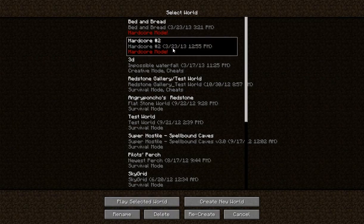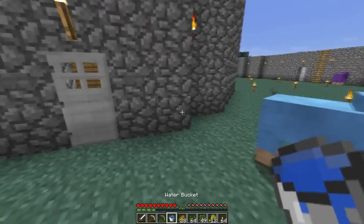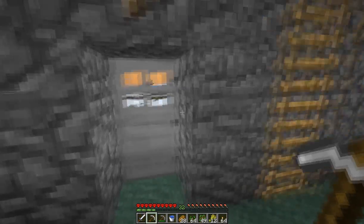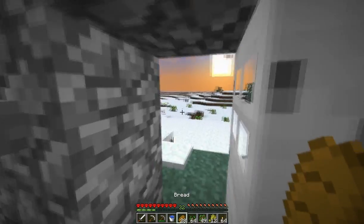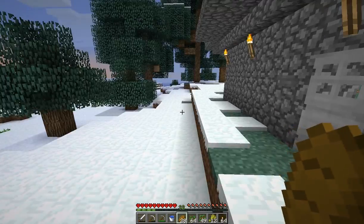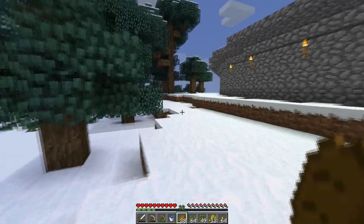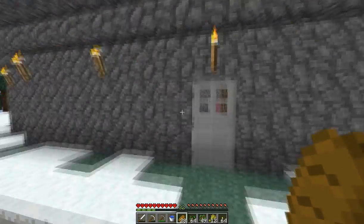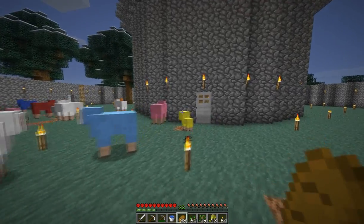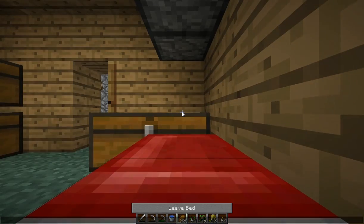So let me show you guys what I've been working on in my hardcore world right now. I spawned in this huge taiga biome, and I was able to do the Bed and Bread strategy and it worked fairly well. My first few nights, I didn't have night — I just slept. So now I've built this sort of inner sanctum strategy, that's what I'm calling it.